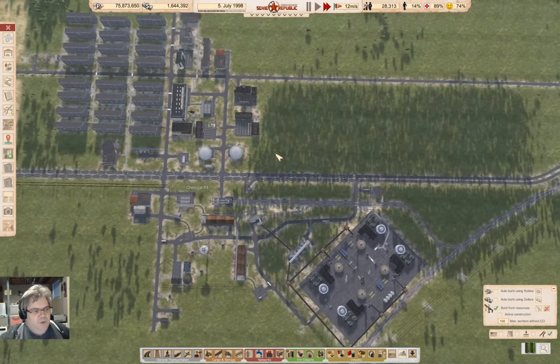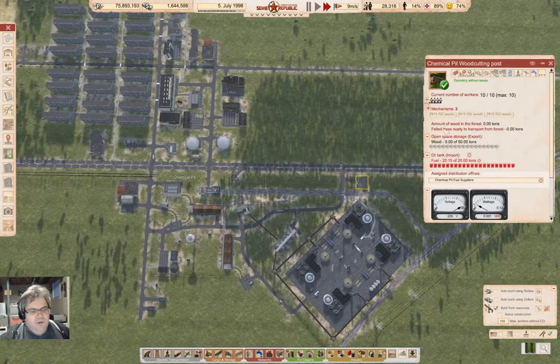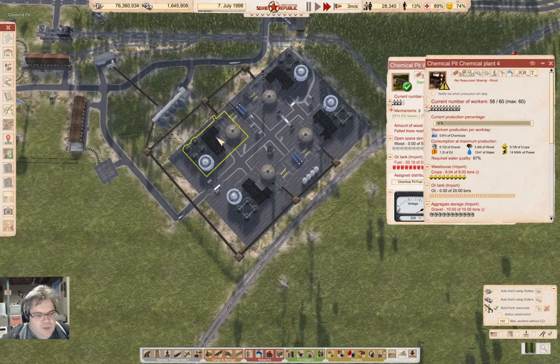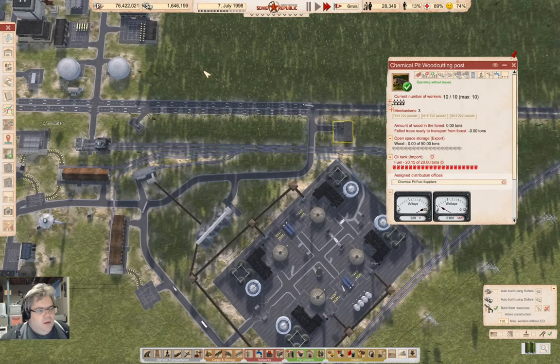Overall this has been a successful operation — it's just a matter of the wood being ready for harvest. I'm going to go in here and manually purchase — no, that's the oil tank. I can't purchase the wood there. No, I'm not going to do that.